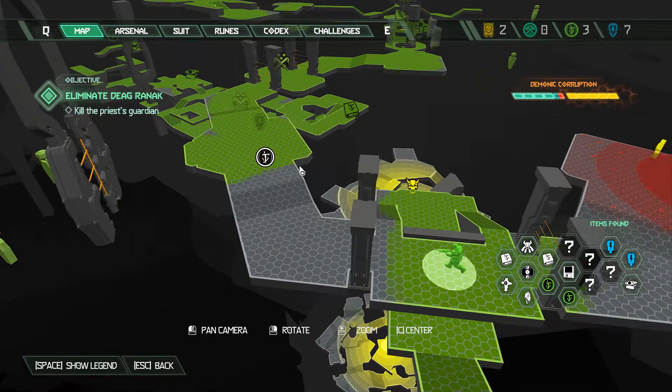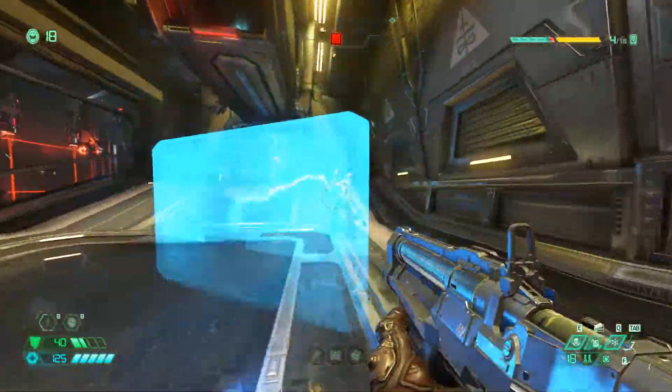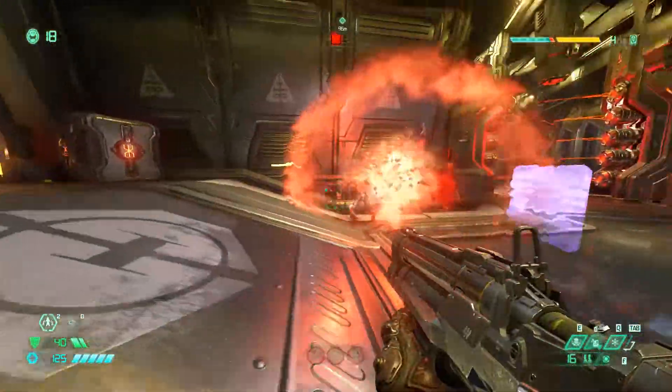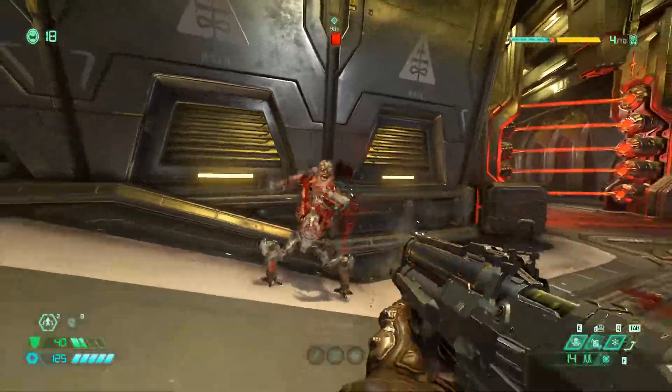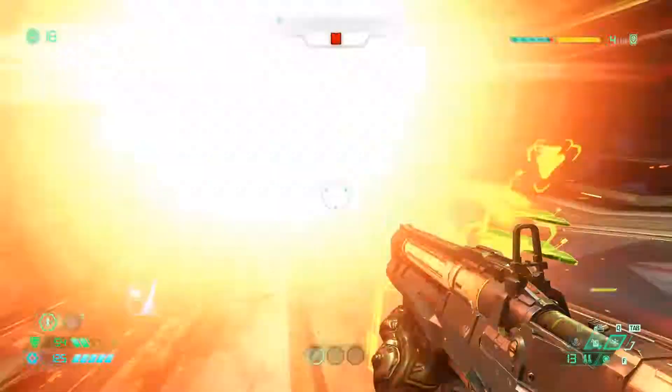Now it's time to get another praetor suit point. When you come to this area that has a bunch of laser walls you're going to have to take out some enemies. Once you take the enemies out the praetor suit point is going to be above your head on this little platform.